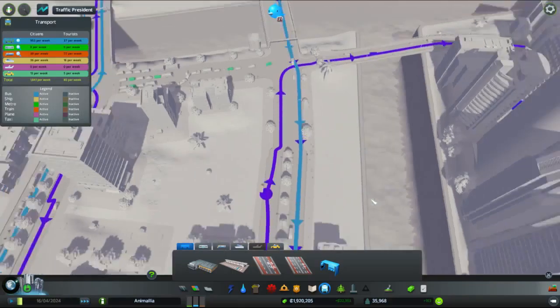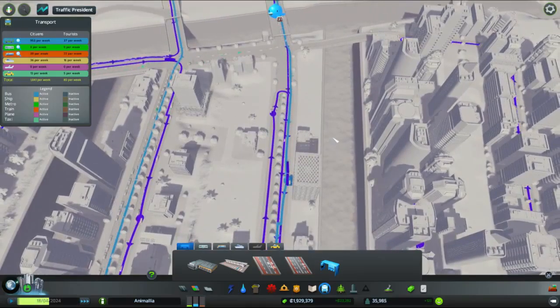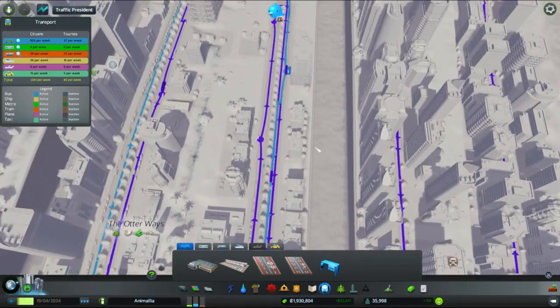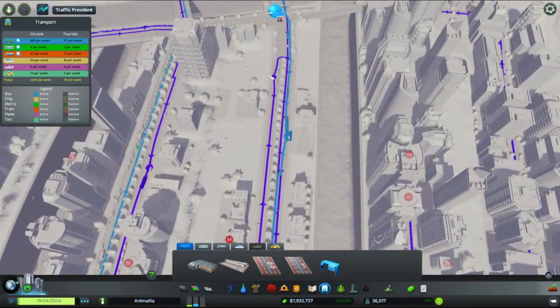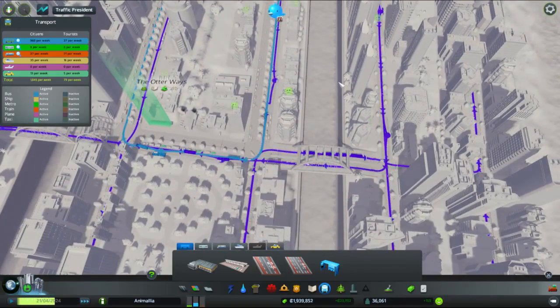Let's see what that's done to our poor bus route. Let's take out those two stops and put another one in here.